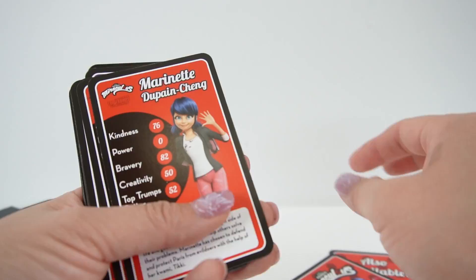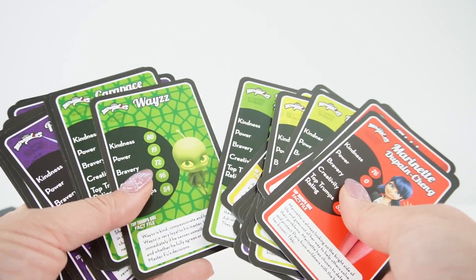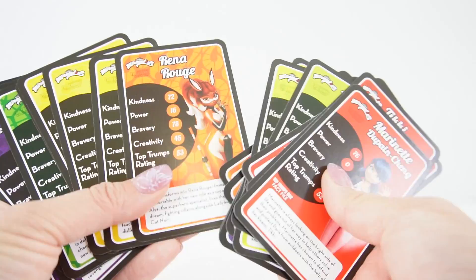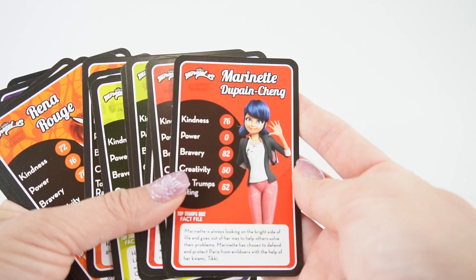Here are the instructions on how to play the game. We have different colors — I think the purple ones are the villains, and we have the green ones for Carapace, yellow for Queen Bee, orange for Rena Rouge, more purple, green for Cat Noir, and of course red for Ladybug.